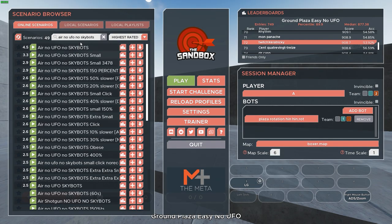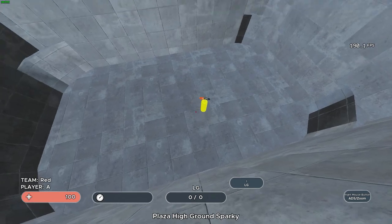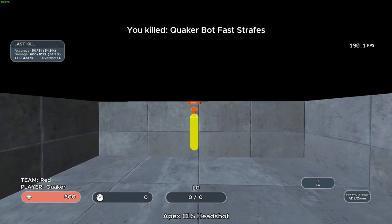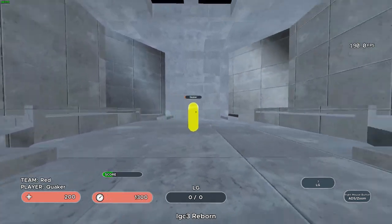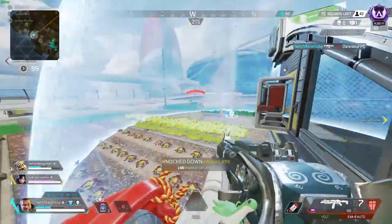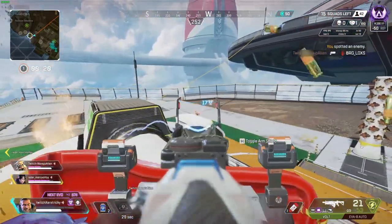Now that you have a better understanding of tracking, there are honestly too many scenarios I can recommend, so I'll quickly list some. Once you have Ground Plaza down, try Air No UFO No Skybots — it's similar but with vertical tracking involved. I recommend both Plaza High Ground Sparky and Plaza Low Ground Sparky, as they replicate aiming from high or low ground, which is pretty common in Apex. I recommend Apex CLS Headshot to practice close range — remember to track the head, not the body. I recommend movement scenarios like LGT3 Reborn, since you're not standing still in Apex while shooting — the laser gun has knockback, so targets may float if you're tracking properly. Lastly, I recommend Close FS Easy Dodge and focus on mirroring and anti-mirroring enemy target strafes. So much of Apex is tracking that this entire section will help you in almost every aiming situation in the game.